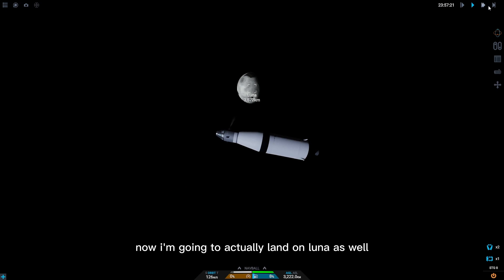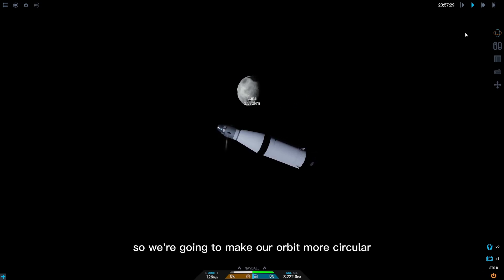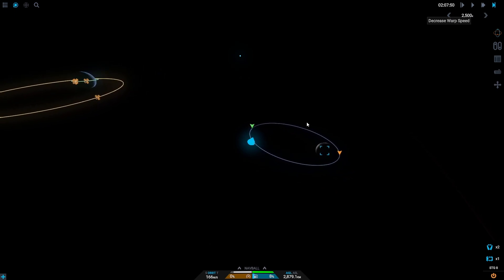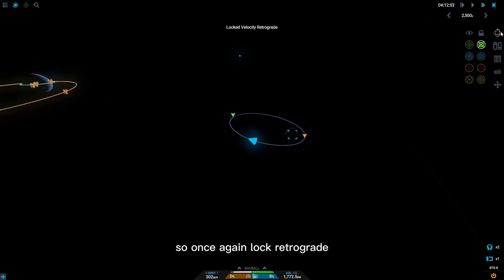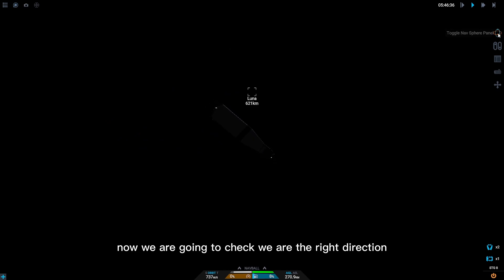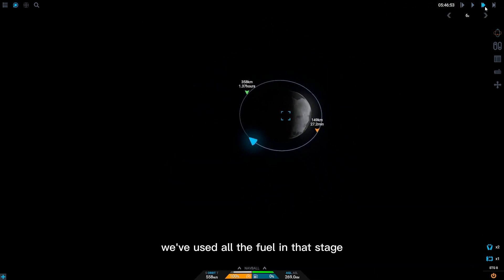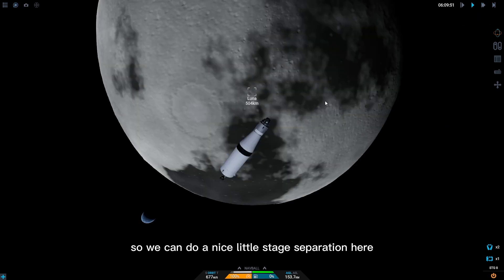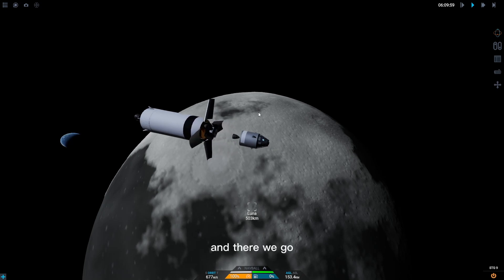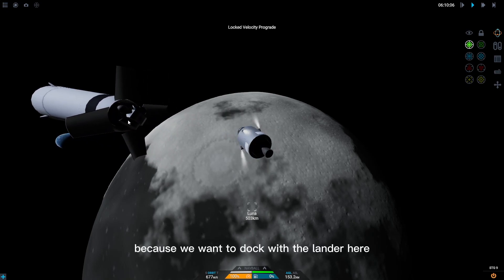I'm going to actually land on Luna as well, just as an extra bit in this video. We're going to make our orbit more circular for an easier landing. Lock retrograde and wait until we're at the opposite side. Check we're facing the right direction, hit the burn, and there we go — we've used all the fuel in that stage. Going to the light side of Luna for a nice stage separation, and we need to spin ourselves around to dock with the lander.